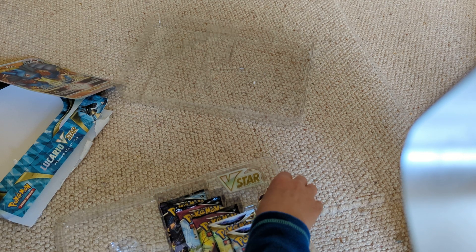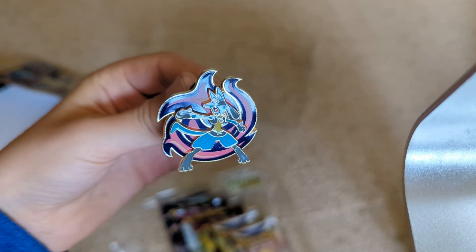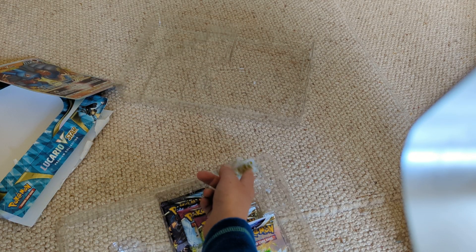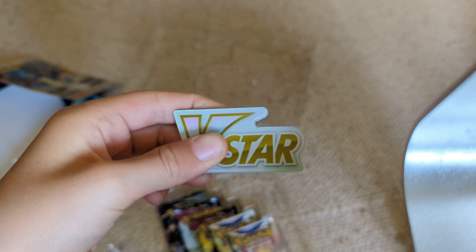Now we have the pin — that's really nice, I really like that. And we have the V-Star marker — that's really nice actually, it's got a nice hard plastic colour on it. I thought it would just be cardboard, but that's really nice.